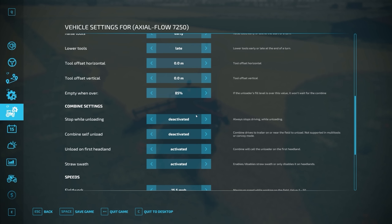For the purposes of this I'm going to leave stop while unloading on deactivated because we're not going to touch that. What we are going to do is switch on combine self-unload - so let's do that, that's activated. We're going to leave unload on first headland activated, and we're going to leave straw swath activated. So basically we'll get straw swath behind the combine. You can switch that off if you don't want to get rid of the straw. And that's your lot.